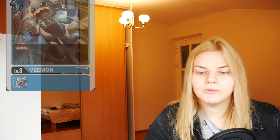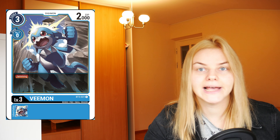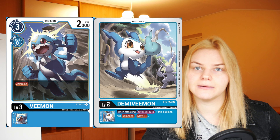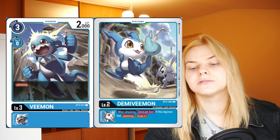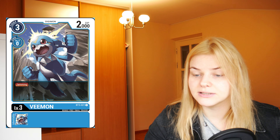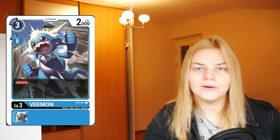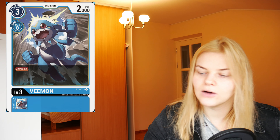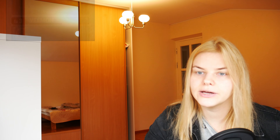Then we have Vmon. Vmon costs 3 to play, 0 to evolve, and has only 2000 power, but it has the jamming ability — it works perfectly with the Digitama I mentioned at the beginning of the video. I love small Digimons with jamming abilities because it puts a lot of pressure on your opponent, forcing them to think about how to remove them from the field and maybe play some blockers.